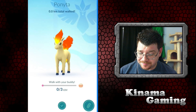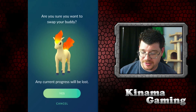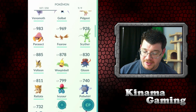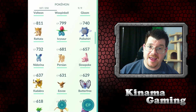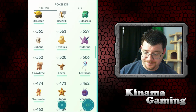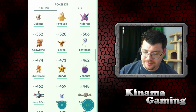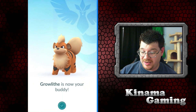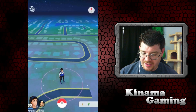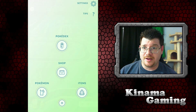I don't want Dratini as my buddy right now. Let me go back to Charmander since I wouldn't mind getting him upgraded. Actually, let me check Growlithe — I think I'm at about 45 candies for him, and he's 3 kilometers. I wouldn't mind getting him upgraded.